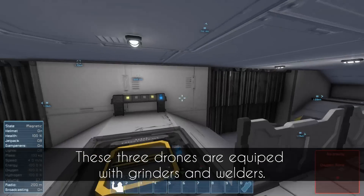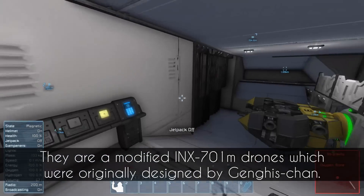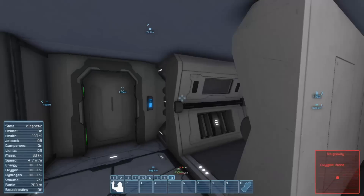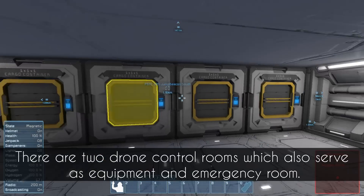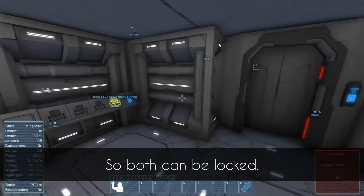These three drones are equipped with grinders and welders. They are modified INX-701M drones which were originally designed by Zheng His Chan. There are two drone control rooms which also serve as equipment and emergency rooms, so both can be locked.